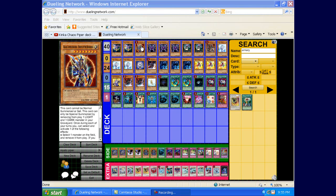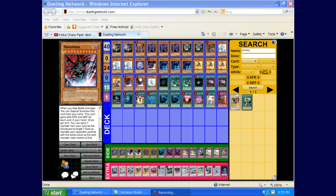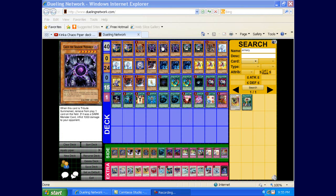One Black Luster Soldier — you play a ton of lights and darks in the deck, so why not play that? Triple Caius. You do have Battle Faders, Treeborn Frog, Trigodia and stuff, so Caius is obviously good. You want to maximize on his effect.